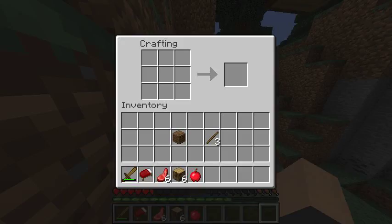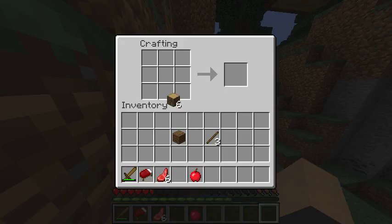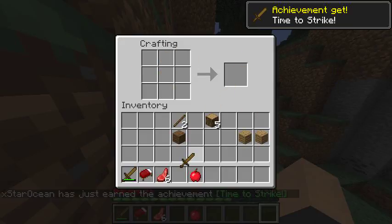When you have a crafting table, you would grab three pieces of wood. First you would make a wooden sword — one stick and two wood.